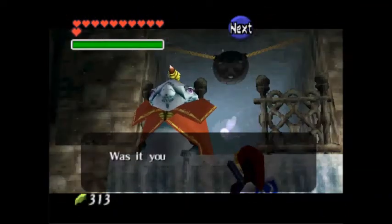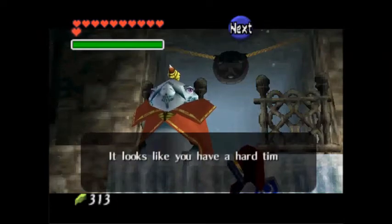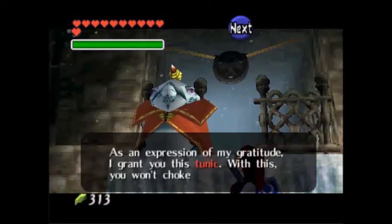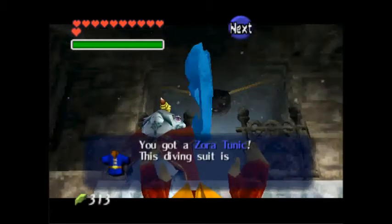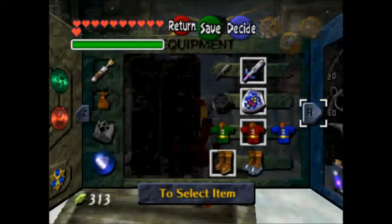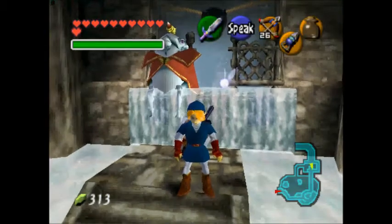King Zora speaks: 'I've come back to life. Was it you who saved me? Don't be nervous. It looks like you have a hard time breathing underwater — as an expression of my gratitude, I grant you this tunic.' The Zora's Tunic! I got this blue Zora's Tunic — that helps me dive underwater. It means I cannot choke underwater anymore. I put on the blue tunic.